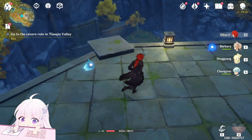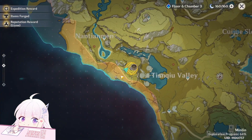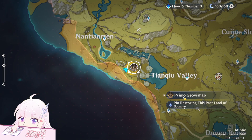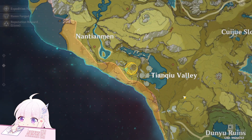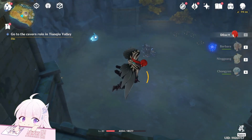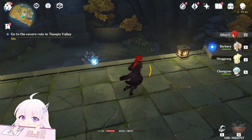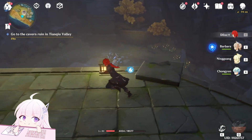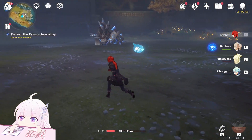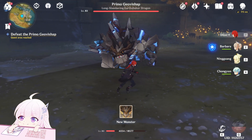Inside the cave you will see this new type of boss — it's called the Primal Geo. It can assume four types of forms with four elements: Cryo, Hydro, Pyro, and Electro.